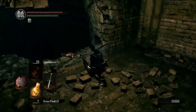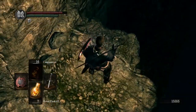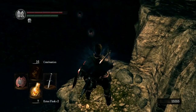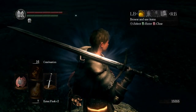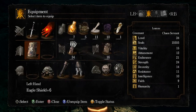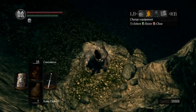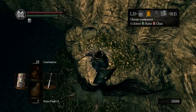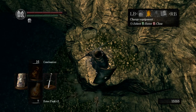We get a white knight titanite chunk and a soul of a proud knight for our troubles. We also get to the bottom of these catacombs. Do you hear something? Because I hear something. I definitely hear something.